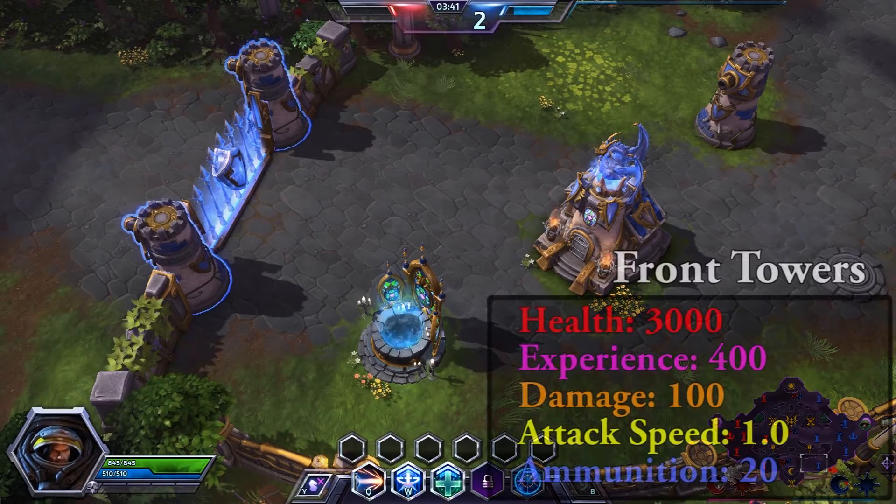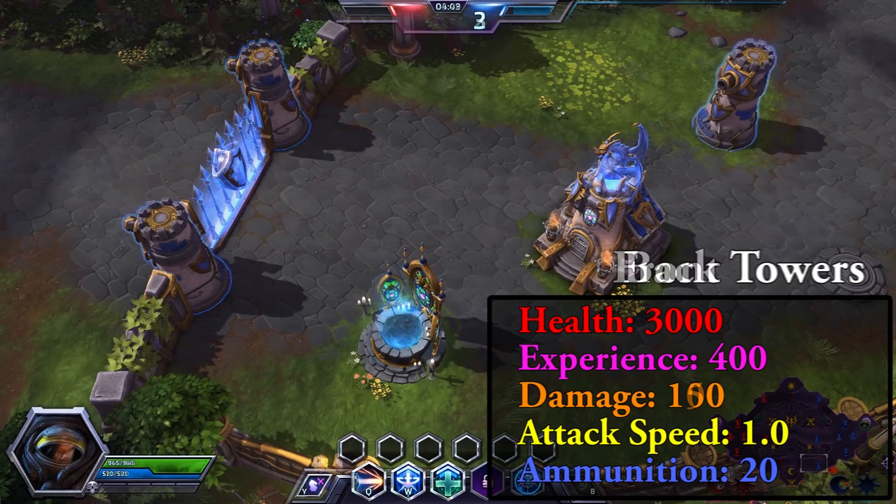The towers have 3000 health, 20 ammo and deal 100 damage. The back tower deals 50% more damage. Ammo is reloaded every 15 seconds.